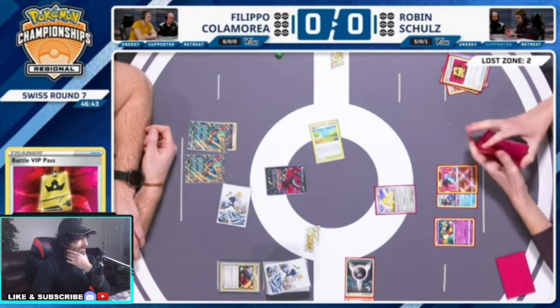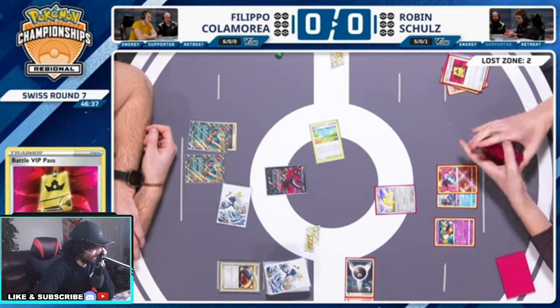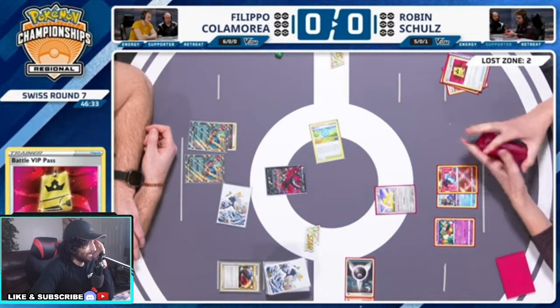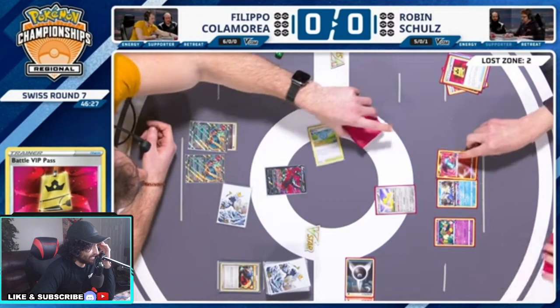This deck is running Charizard. The nice thing about running Charizard is you only need two fires and you never have to worry about it, whereas if you're running Greninja you might have to run three blue and still worry about it. You don't want to Lost Box any of your energies. Robin is having a good time here — he's just missing one Comfy, but besides that he's got exactly what he wants on board.